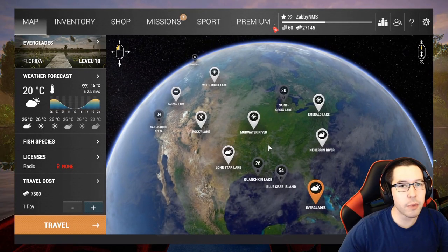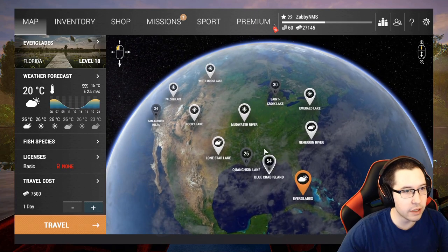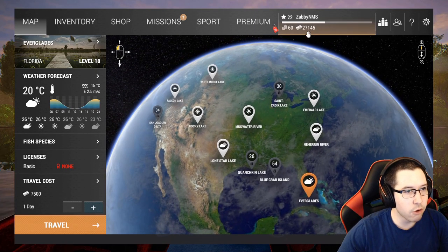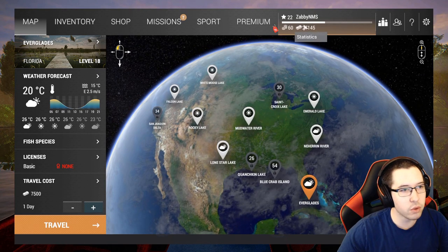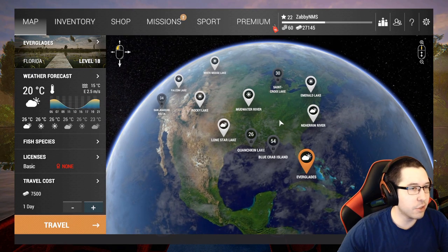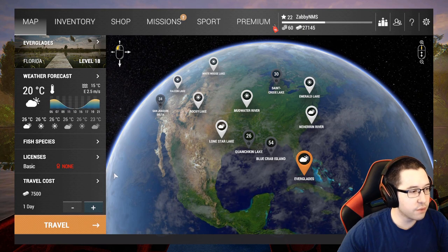What's going on guys, Zabi here. Today we're going to be heading to the Everglades in the no money spent series in Fishing Planet. I farmed Emerald Lake a little bit more and grinded back up to about halfway through level 22 with $27,145 — it doesn't have to be exact, but this is what I'm working with before we go to the Everglades.